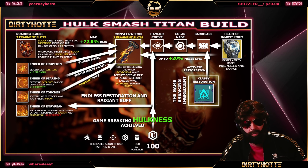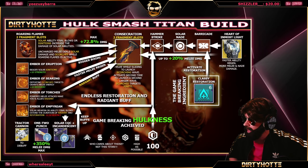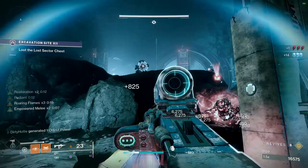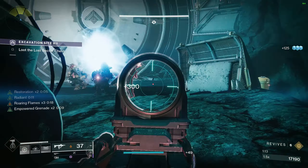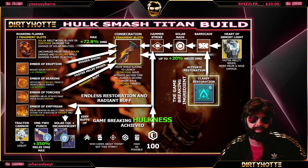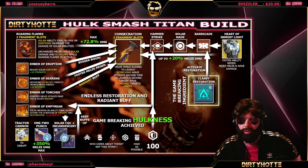For weapons: you want a solar close-quarters option with Incandescent. Drang is solid, but I highly recommend the SMG — I have one with Incandescent and Grave Robber, which goes smoothly with this build. You melt enemies with the Radiant buff, then smash with Hammer Strike Consecration melee which reloads your SMG, then repeat. I also have a shotgun with One-Two Punch — note that One-Two Punch no longer stacks with Roaring Flames and no longer works with Throwing Hammer.